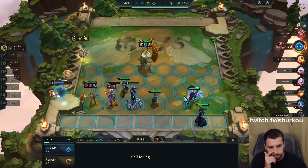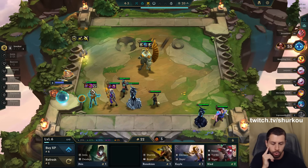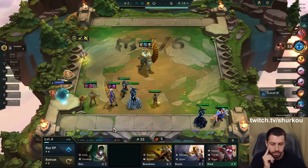And then what do I do? I just level to 7, play this guy — we have our whole board. And then we could go level 8 for Ionia.